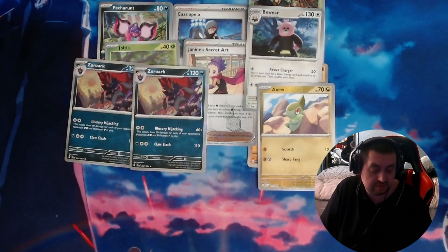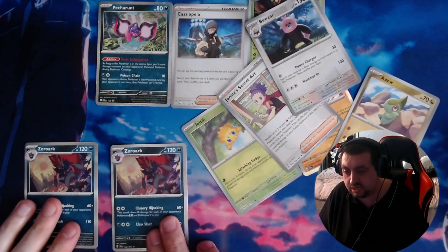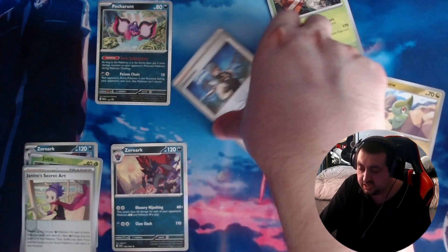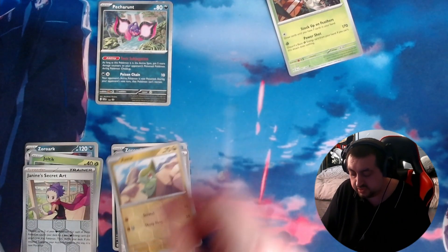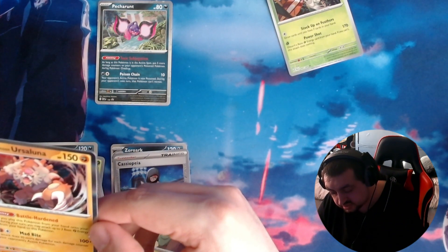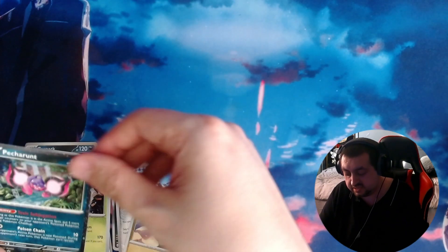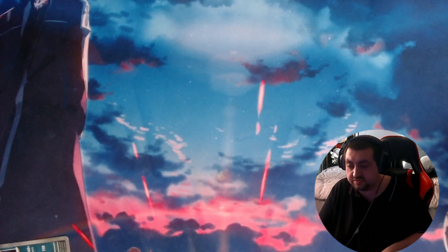Let's have a little recap: we managed to pull two Zoroarks, we've got a Joltik, two trainers in Janine and Tobias, an Axew, a Bewear, an Ursaluna which I've never actually heard of — Ursaluna — and a Decidueye. Obviously the Pecorant card you get with the pack. That's going to be it for that — now all we have to unwrap is the Elite Trainer bundle.